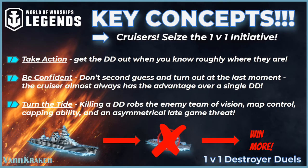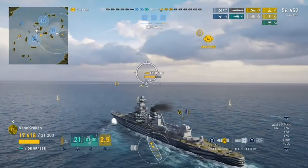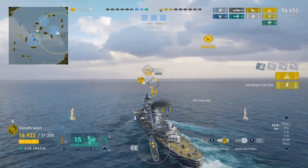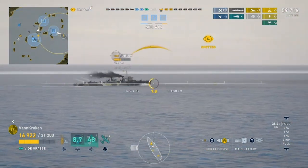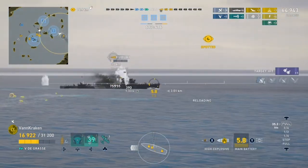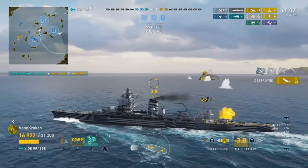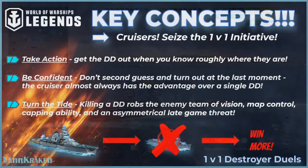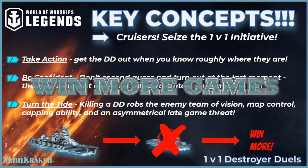It's just not a marketing slogan. Taking out enemy DDs early on or later in the game when it's on the line pushes the odds in your favor by taking away vision, map control, capping ability, and the major late-game torpedo threat a destroyer provides. Do everything you can to maximize the role of your cruiser as a destroyer hunter and you will win more kills.